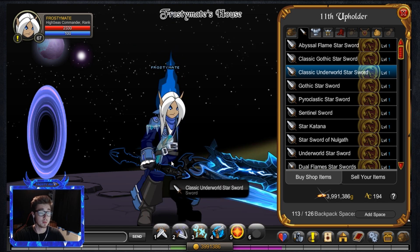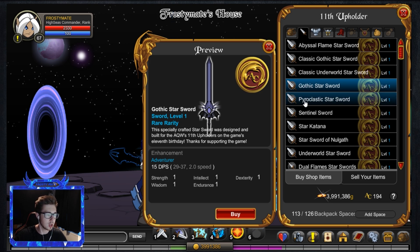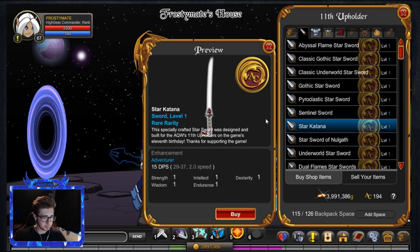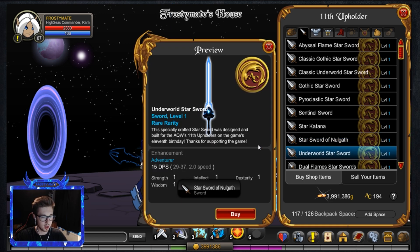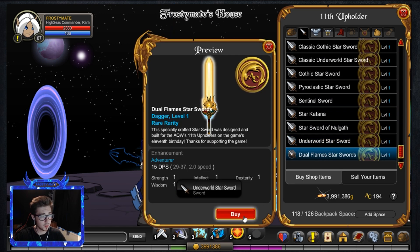The Classic Underworld Star Sword is going to look so nice with the Icy Naval Commander, so I'm definitely equipping that one. The Gothic Star Sword kind of just looks like the dragon ones from last year or the year before. The Pyroclastic one looks really nice. The Sentinel Sword, which you get in any upholder. The Star Katana — really cool. And the Star Sword of Nolgarth, which looks really nice as well.